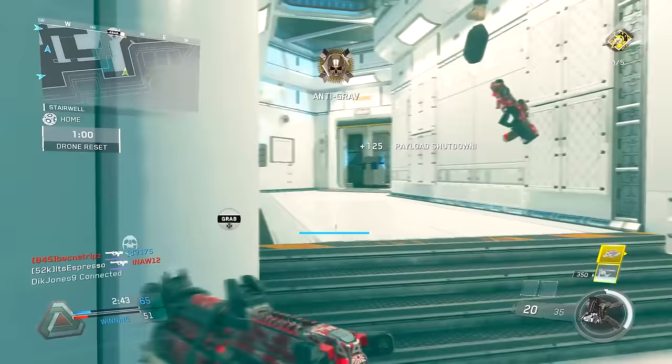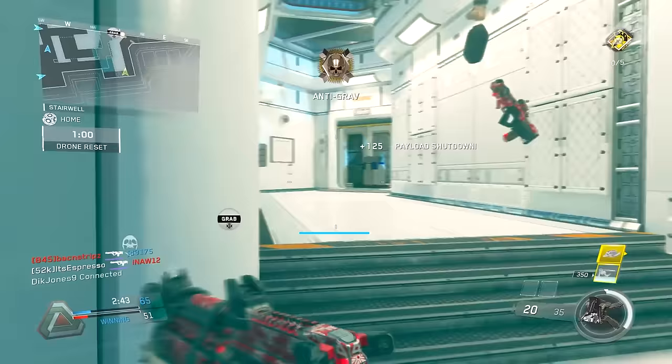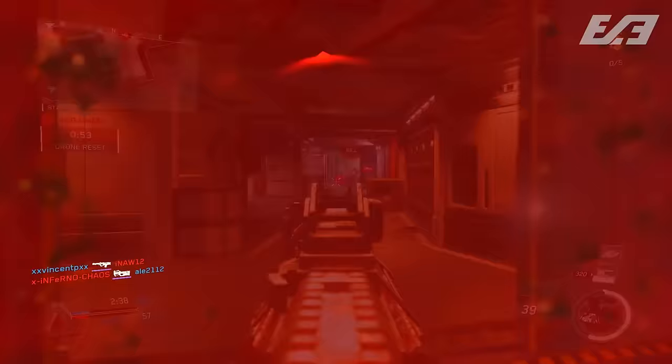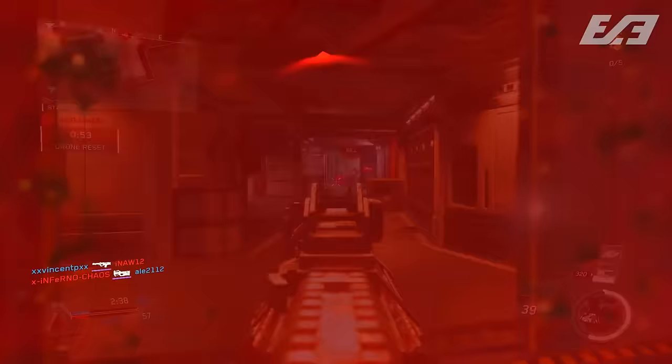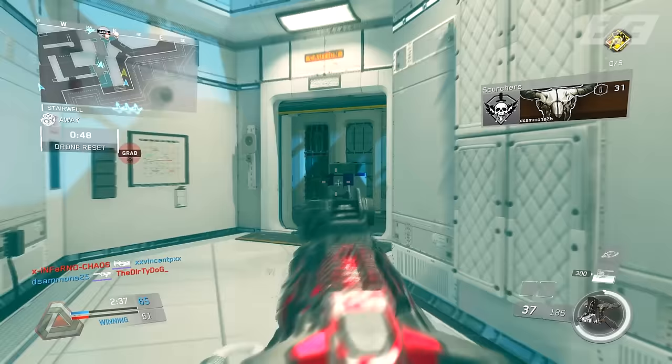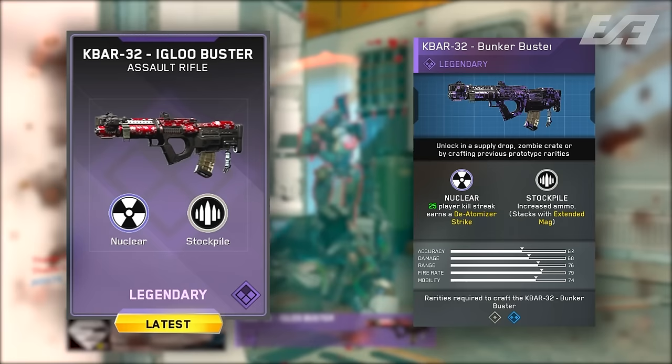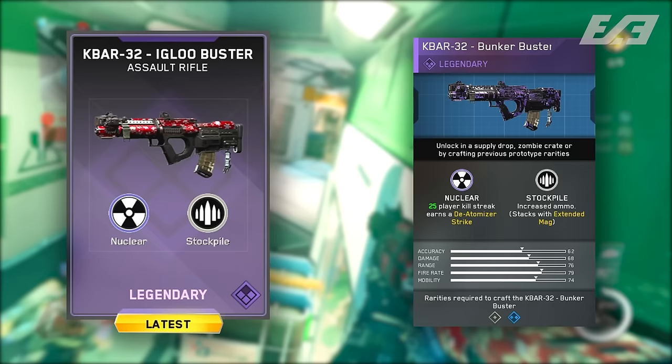The specific part that everybody may love about this one is that it is a nuke variant. You can get a nuclear deatomizer strike with this whenever it is equipped and you get the subsequent amount of kills needed for that. It is doubled with Stockpile — the weapon perk that gives you more ammo. But the only thing is that this is actually the exact same variant as the Bunker Buster. The K-Bar 32 Bunker Buster is the exact same thing as the Igloo Buster, just renamed.